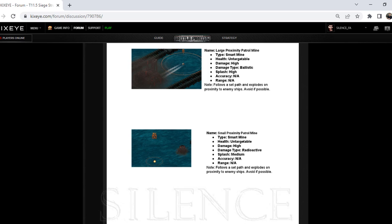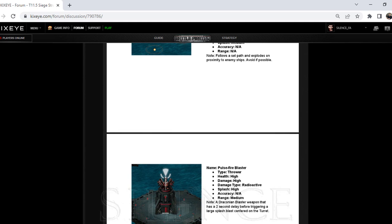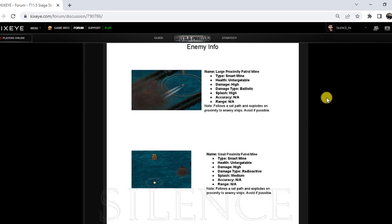We don't know completely the plan for the target, but we know exactly the weakness and the strong parts on the turret itself. As you can see, these mines are moving — we have seen it also during the VXP target — and you can see that it can be avoided by movement and position. If you are driving perfectly with the right maneuver, you will be able to avoid them without taking any hit. It only has splash, no accuracy, no range, and the damage is ballistic for one and radioactive for the other — both dealing high damage if you get hit.